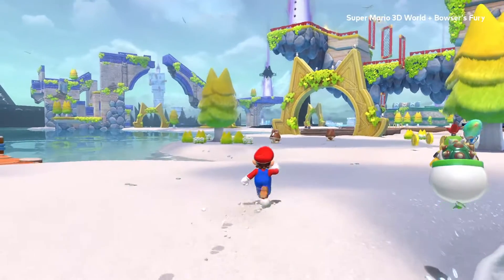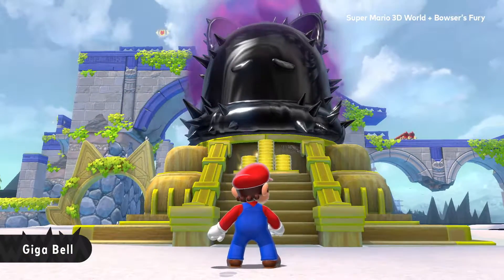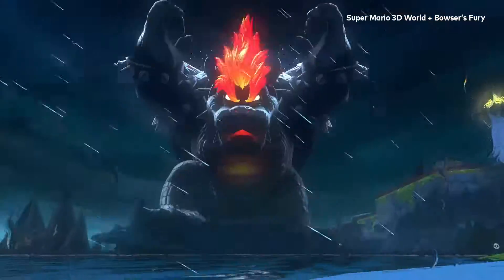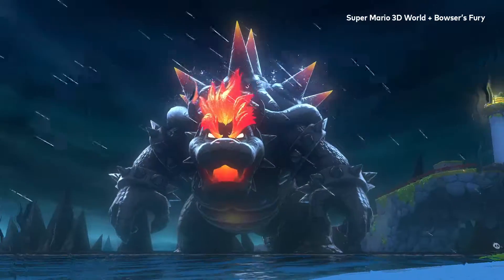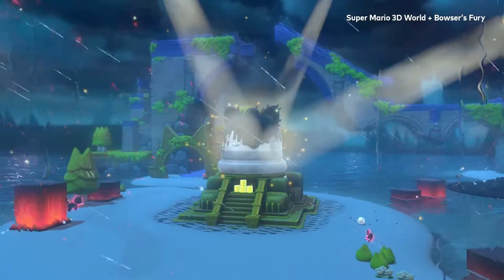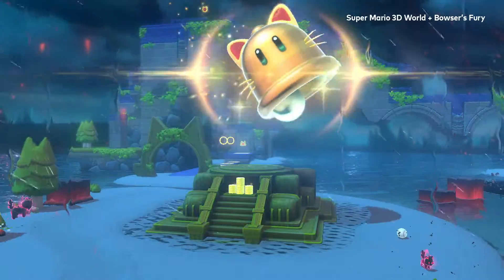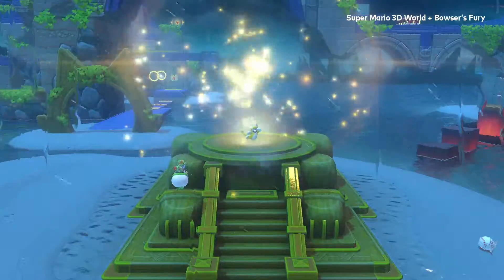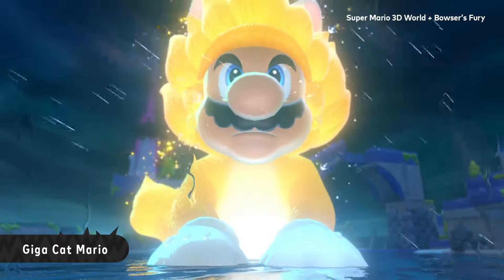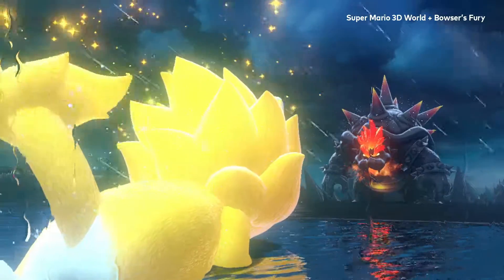No one can stay mad forever. Once he's gone, a calm will wash over Lake Lapcat. But no time to relax — if you wish to defeat Fury Bowser, you must claim the might of the Giga-Bell. When the monster appears, it triggers an awakening in the Giga-Bell. By gathering the cat shines, Mario has broken the seal on the Giga-Bell, allowing him to transform. Fight fire and fury with Giga Cat Mario!